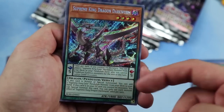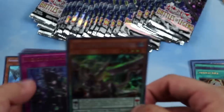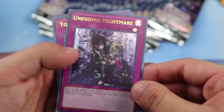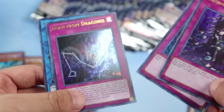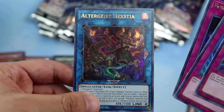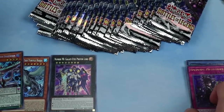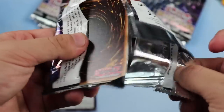Pendulums have been topping a lot of events — got second place at the UK Nationals — so we'll see how they do at US Nationals. Pretty good reprint in Unending Nightmare, very good against pendulums. Torrential Tribute, Born from Draconis which I've never seen before — that must be a new card — and Altergeist, which should be a reprint for those Altergeist players.